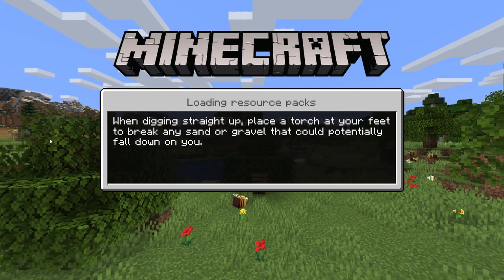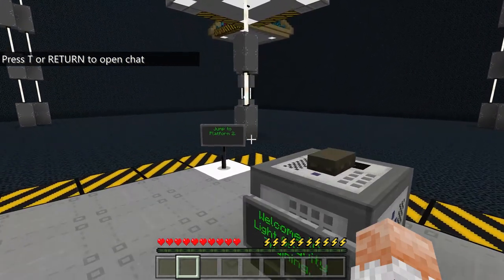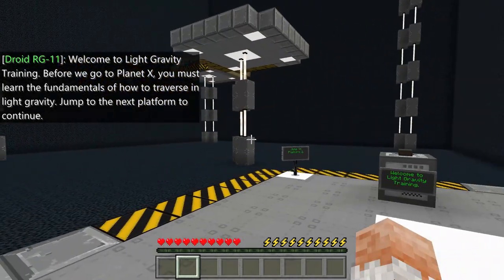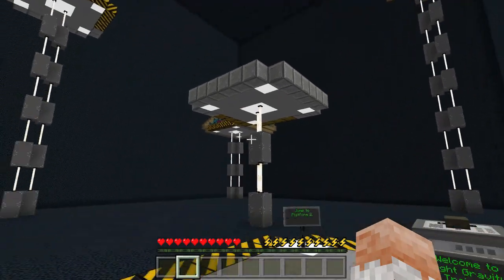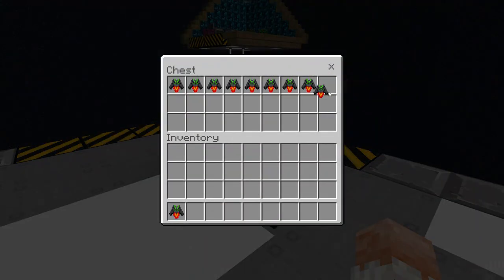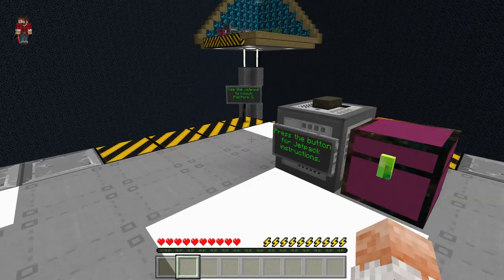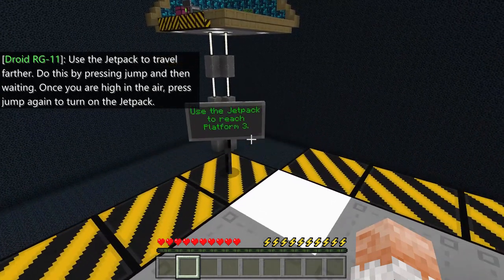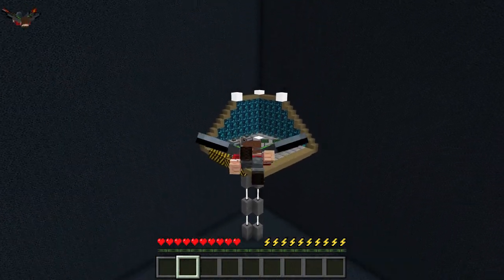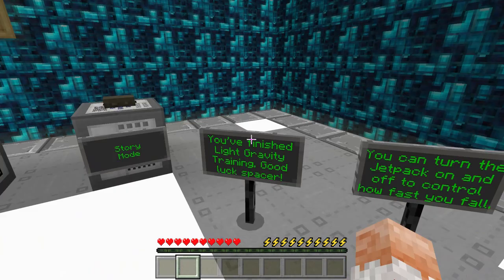Space Battles was a game that I worked on with one of the volunteers named Daniel, and he did a lot of great work. Welcome to light gravity training. Light gravity — before we go to Planet X, you must learn the fundamentals of how to traverse in light gravity. Jump to the next platform to continue. We used the effects in Minecraft that allow you to jump higher and give you a feather falling effect when you're falling down. Use the jetpack to travel farther — press jump and then wait, and once you are high in the air, press jump again to turn on the jetpack.